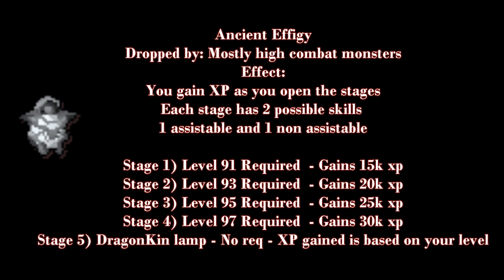The effect of an ancient effigy is that when you open them you'll gain XP. Each stage of the effigy will have two possible skills — one will be assistable and one will be non-assistable. The first stage requires level 91 and grants 15k XP. The second stage requires level 93 and grants 20k XP. Stage 3 requires level 95 and grants 25k XP. Stage 4 requires level 97 and grants 30k XP.